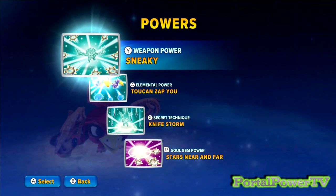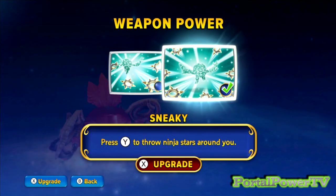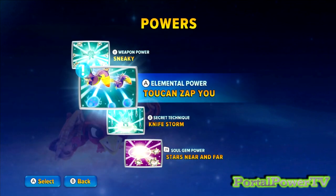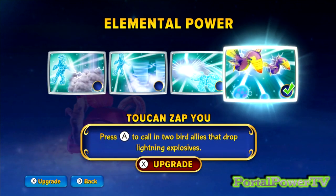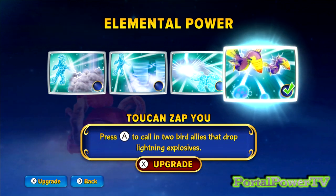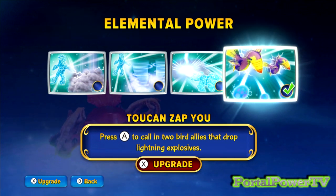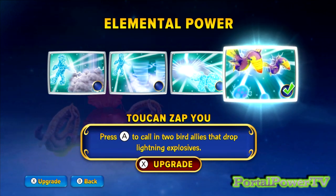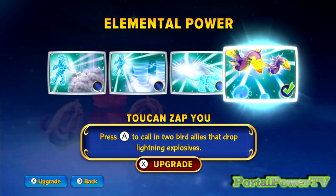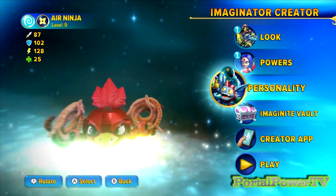Powers - I want to show you these, because there are a couple powers in here that are perfect for Angry Birds. The elemental power is called Toucan Zaku. Basically you can call two bird allies that drop lightning explosives - they swoop in and drop explosive eggs on your enemies. So it's using other birds, and I thought that was kind of appropriate considering we're doing Angry Birds. That's kind of fun.